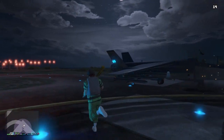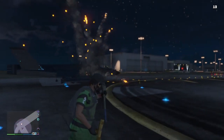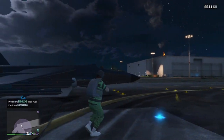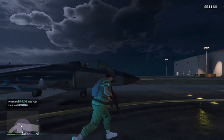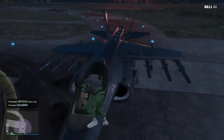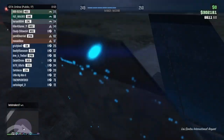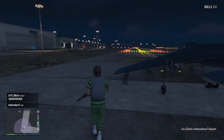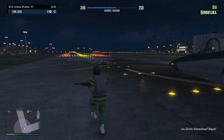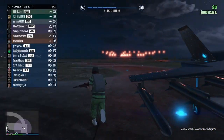Now the Hydra is in god mode — nobody can blow it up. However, you can still die if someone shoots your character inside it; the plane is fully in god mode but your character is not. If it worked for you, like and subscribe for notifications, and help me get to 500 subs!